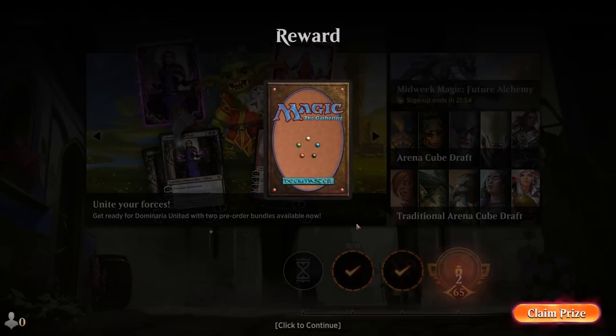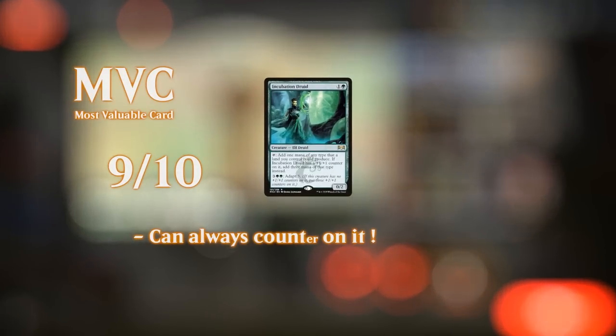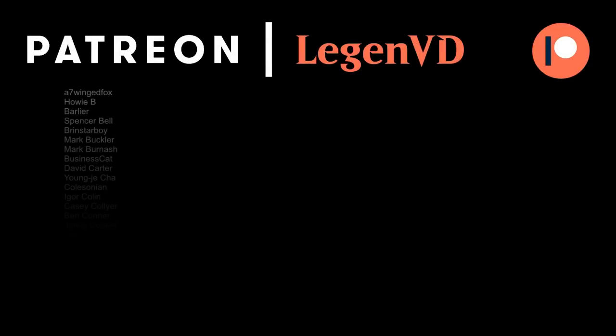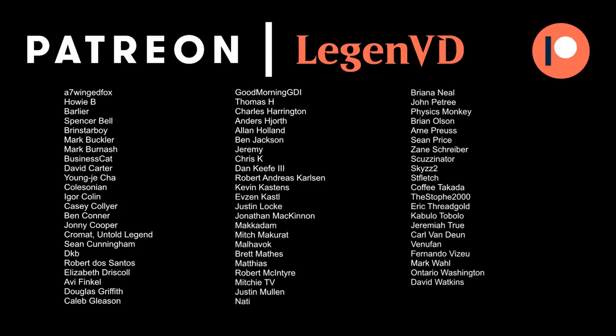So if you're building a Kodama deck, make sure to include enough cheap creatures with plus-one counters to have those explosive starts, but also have enough other payoffs for plus-one counters so that if Kodama doesn't quite stick the landing, you still have other powerful cards to take over the game. That'll do it for today's gameplay. Thanks for watching, hope you enjoyed, and as always have a nice day. Thanks to all my patrons for being part of the channel — you can become a patron yourself at patreon.com/legendvd.